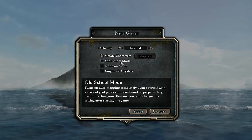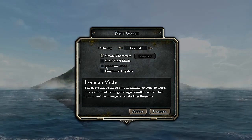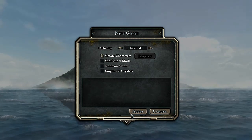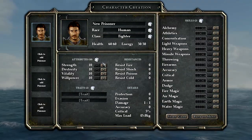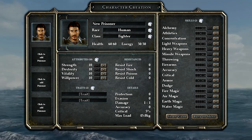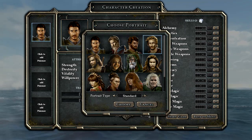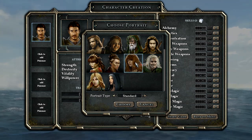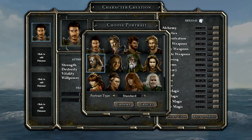A lot of the same stuff is true of this game. You can ratchet up the difficulty, turn off auto mapping, use your own graph paper — you can basically make your life more difficult. I don't really understand why people want to do that, but the options are there if you feel like you've got something to prove. And character creation options — not too bad. You can screw up pretty badly, I guess, but if you read the text and make some choices, you should do all right.